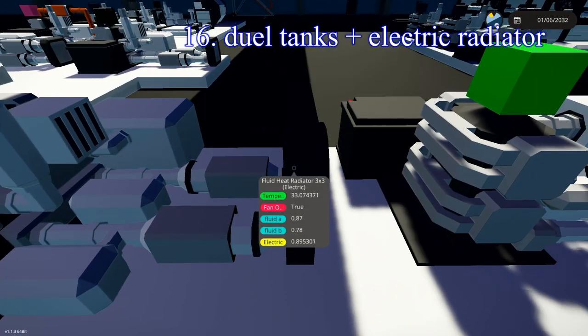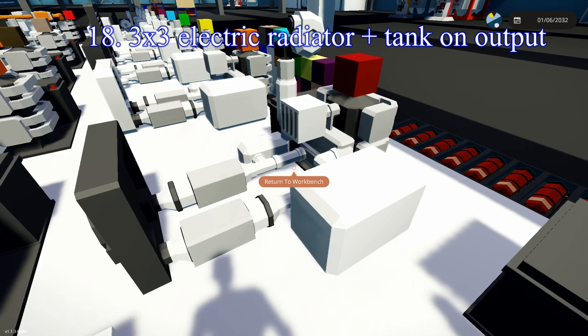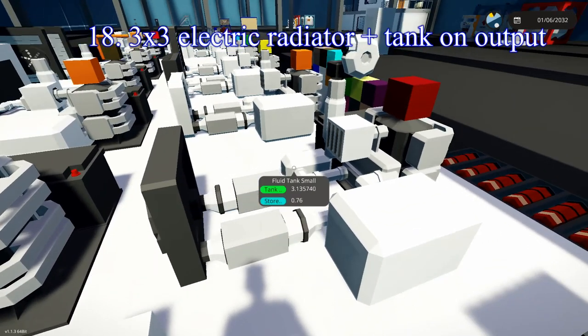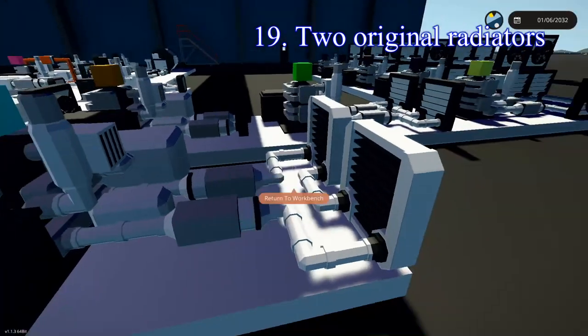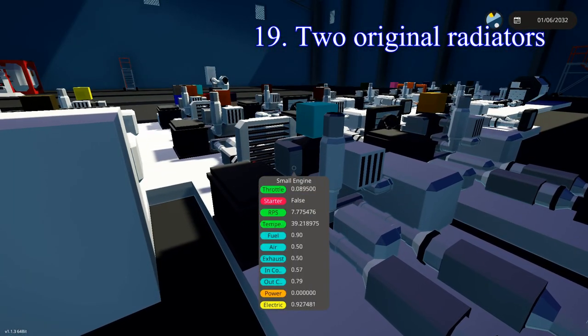In 16th place, an engine with the 3x3 fanned radiator with fluid tanks on both sides — not sure why having tanks on both sides gives the worst performance compared to left, right, or either side alone, but that's just where it falls. In 18th place, the 3x3 electric radiator with two pumps and the tank on the outgoing side — keeps it pretty cool at about 40 degrees. In 19th place, two of the original heat radiators just barely beat out one electric radiator by about one degree — that was sitting at 40, this one is at 39.